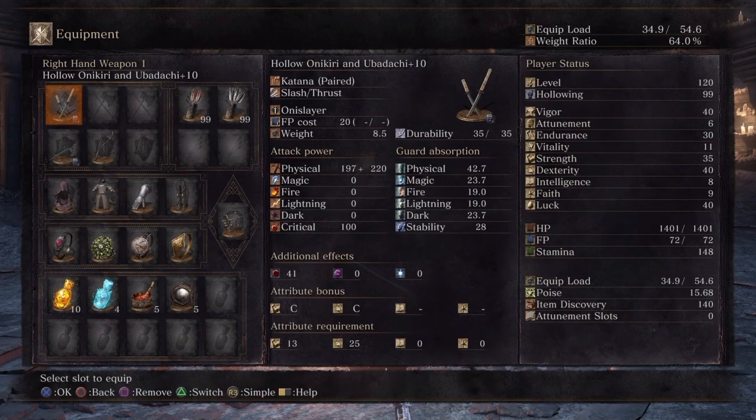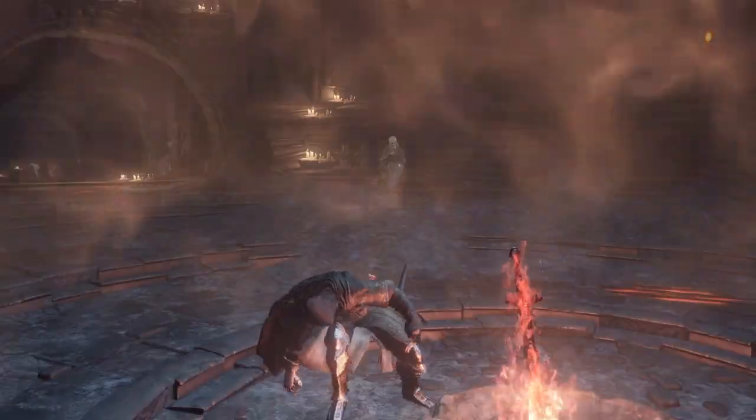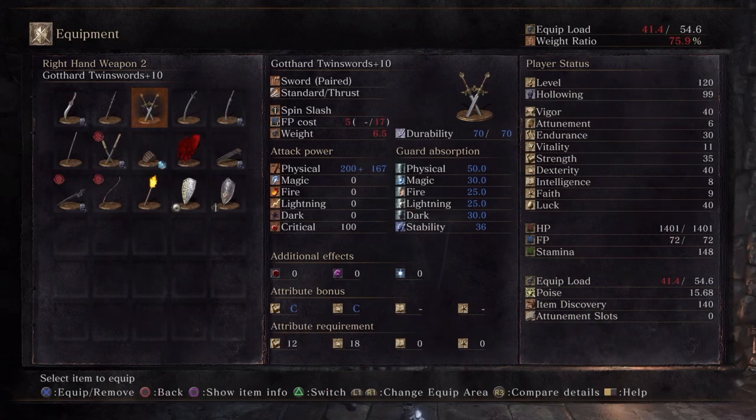The hollow infusion keeps the natural scaling of the weapon for the most part, gives you a luck bonus from hollowing, and also adds luck scaling — so it's basically the best melee build in terms of optimized damage output. However, it's not the most effective for most weapons. Not a whole lot of weapons benefit as much from the extra investment into luck and the hollow path — it's going to be weapons that also get the bonus that luck provides: bleed. So weapons with innate bleed, like the Onikiri and Ubadachi, katanas, and Carthus Curved Sword.